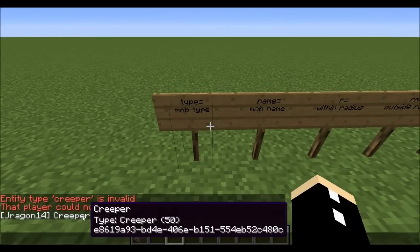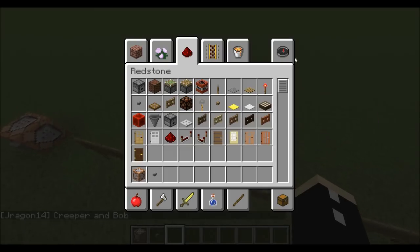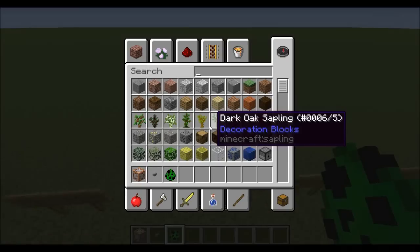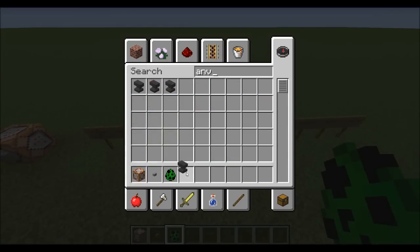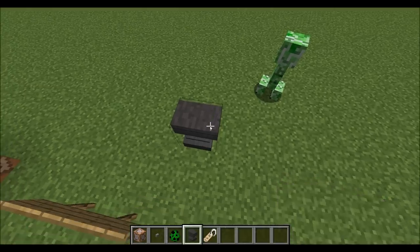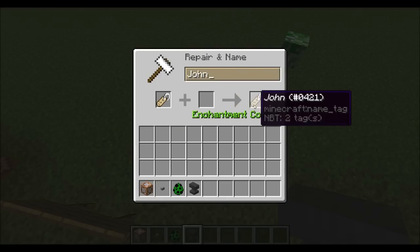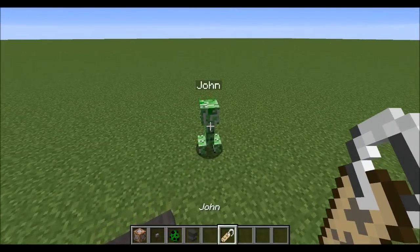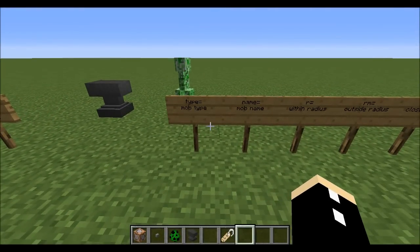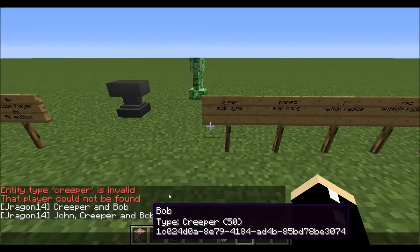As you can see, it says the creepers by name: creeper and Bob. Why is the other one called Bob? All I've done is spawned in a creeper, got myself an anvil or used a command, grabbed a name tag — this is the survival-friendly method. I'm going to type in John right here and name the creeper John. When I run the same command again, it's going to say John, creeper, and Bob.